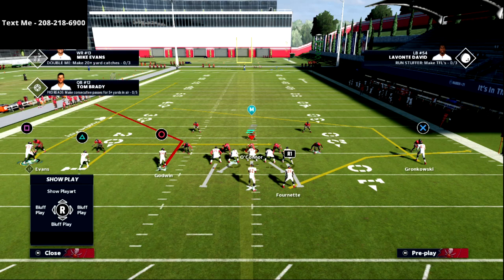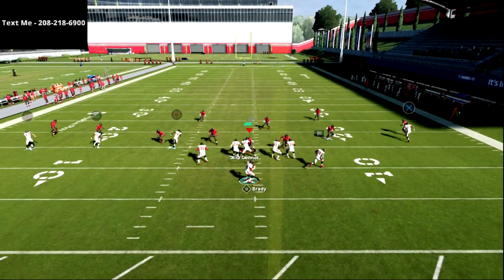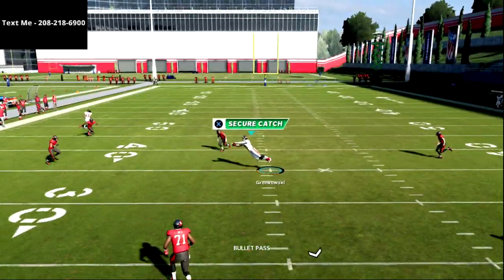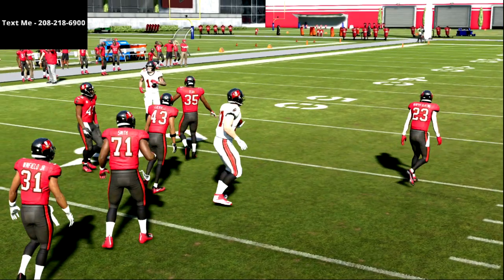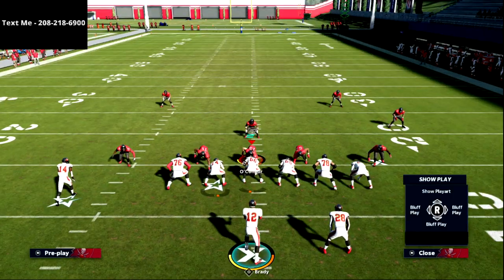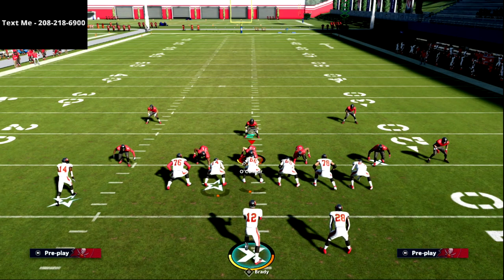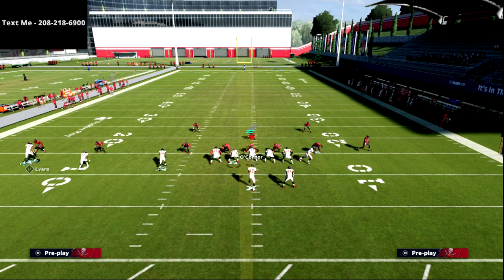We can still run basically gun bunch Z spot on the back side, giving us a great combination to leverage. What's really cool is this doesn't limit your trips passing — you still have all of your great concepts from trips tight end — but now you've got this great post route that they absolutely have to user over the middle of the field.